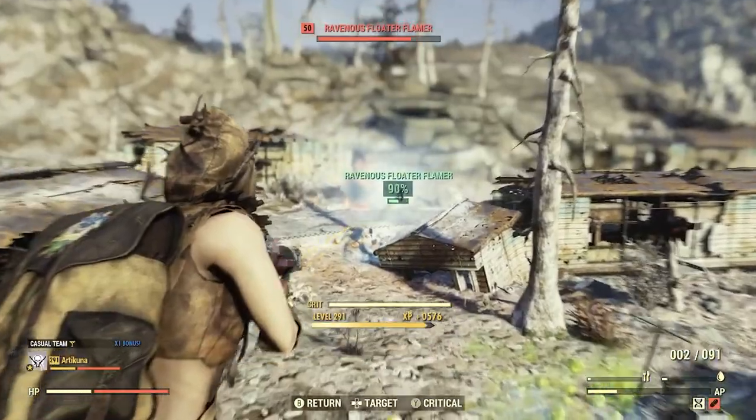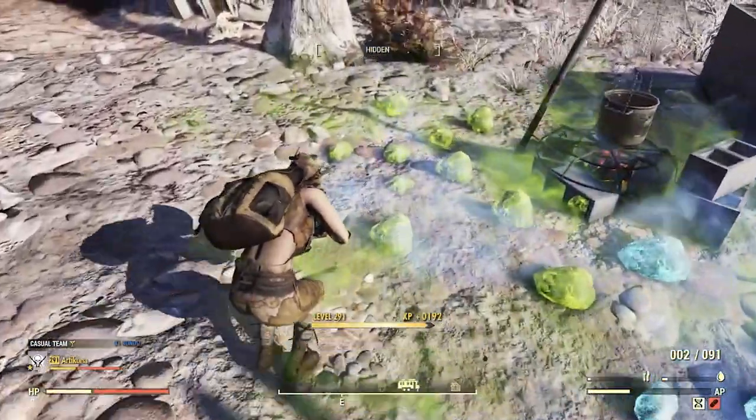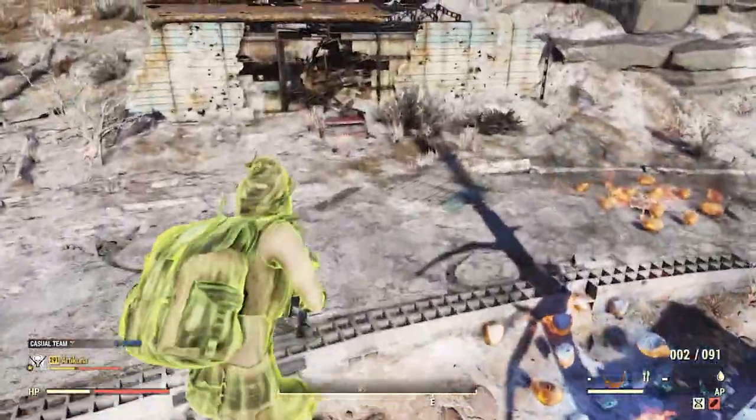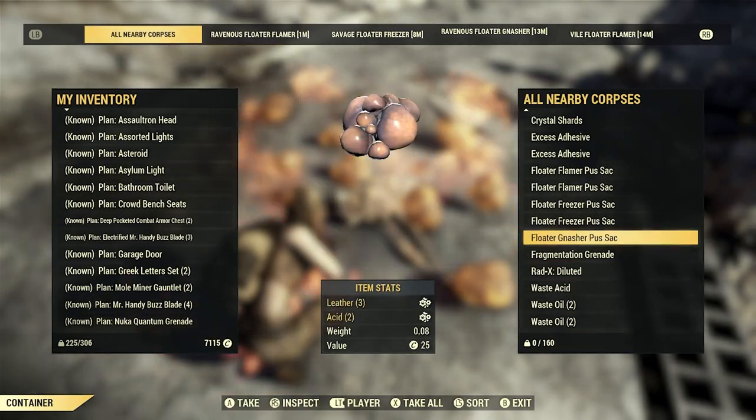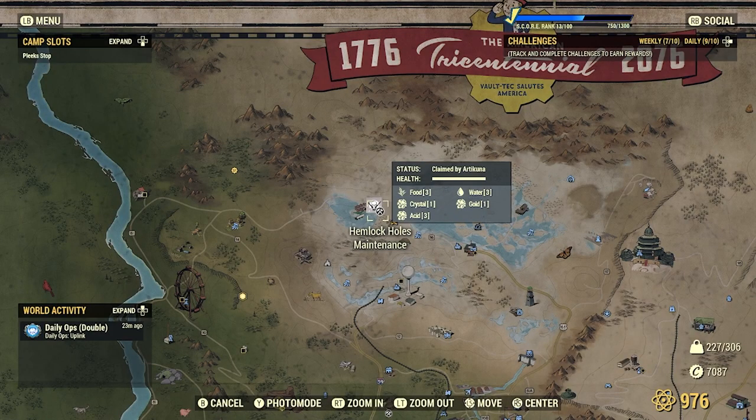The next location is Willard Corporate Housing — it's right next to Wavy Willard's. Once you spawn in, go and kill the floaters. The floaters will drop a puss sack that you can scrap into acid.